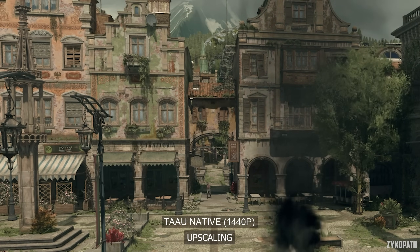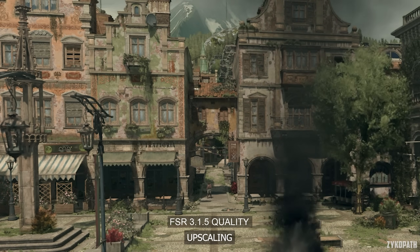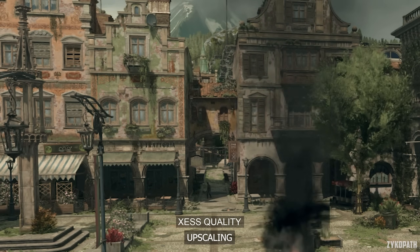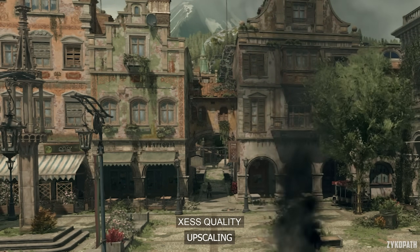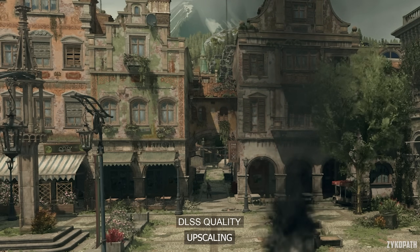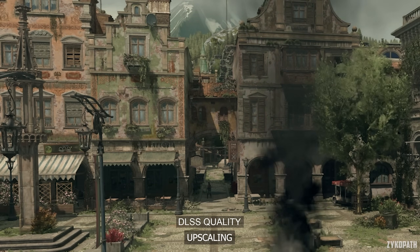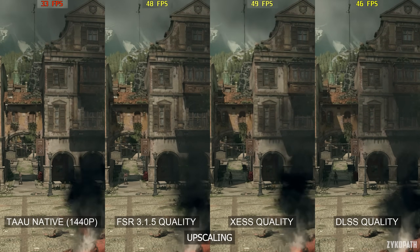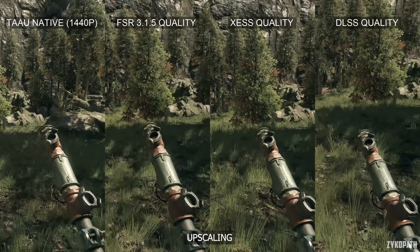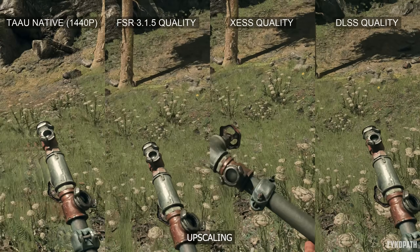In stills, native TAAU has a hard time dealing with aliasing and alpha effects. FSR 3 has a softer overall image and is even less stable when dealing with alpha effects, as the shimmering is very apparent. XCSS has the softest and blurriest image out of all the upscalers, but handles shimmering a bit better than FSR 3. DLSS handles this area the best — as if it isn't breaking a sweat — and the image softness is the same as native TAAU, so no extra blurriness. For ghosting and artifacting during motion, other than native TAAU which has very strong ghosting, the other upscalers are all relatively the same, with the overall image being sharper in motion using DLSS.